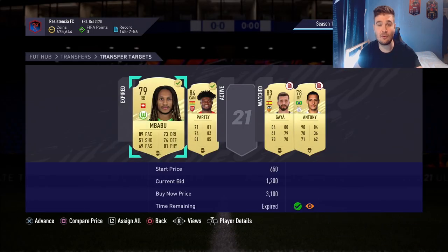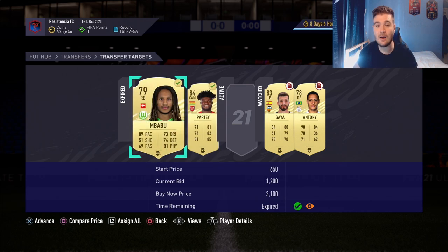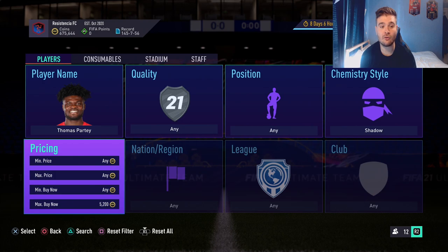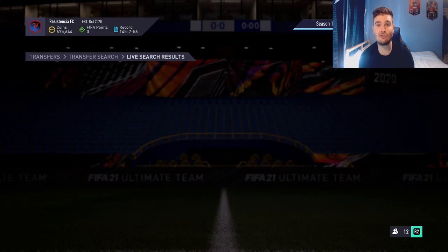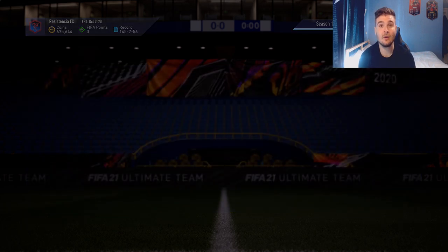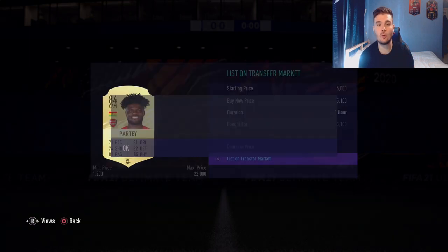The first trading method is the Hunter Shadow method. I've shown a couple of examples here — a Partey for 3.1k and an Imbabu for 2.2k, now 1.2k. The key thing you can see here is the shadow. I like trading with Hunter Shadow cards because Hunter and Shadow add value to a card. Thomas Partey is going for around 5.2k — we won him for 3.2k, so we're going to make around 1.8–1.9k on this card.